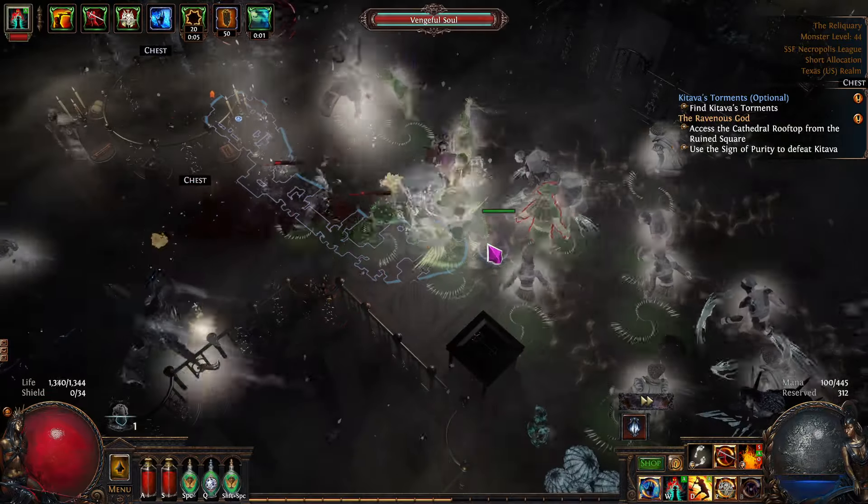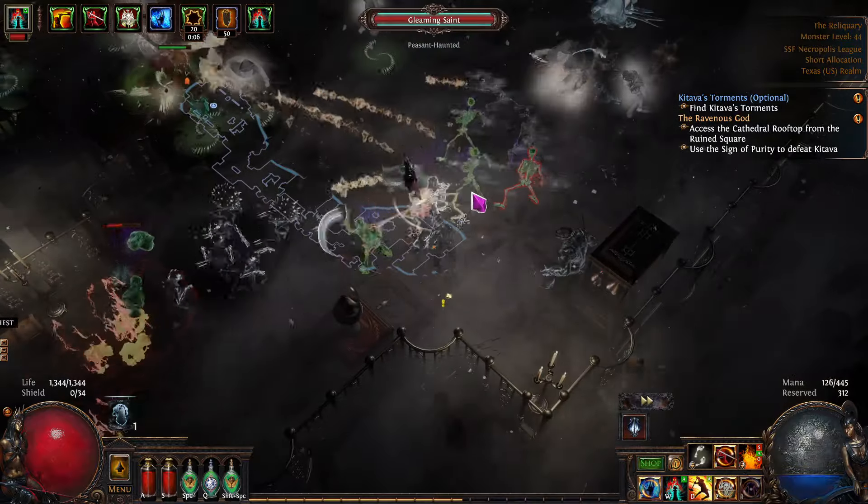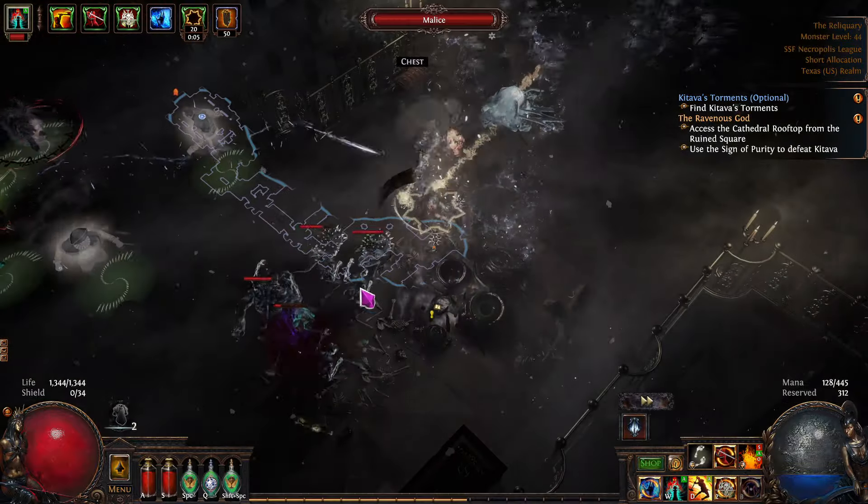Let's see what we can get out of this. God, I wish I had Cyclone right now — it's so easy to just steer around and blow everything up. Very nice.